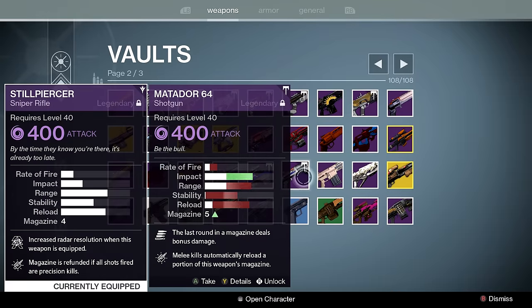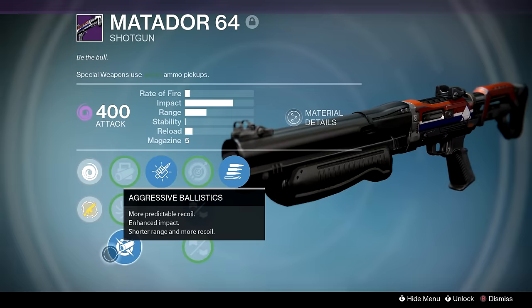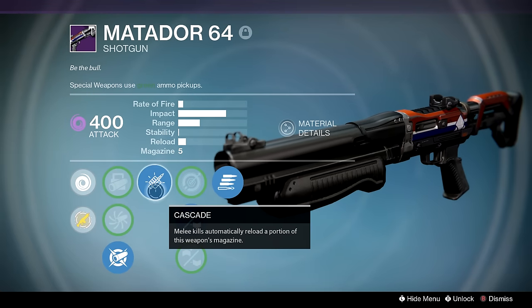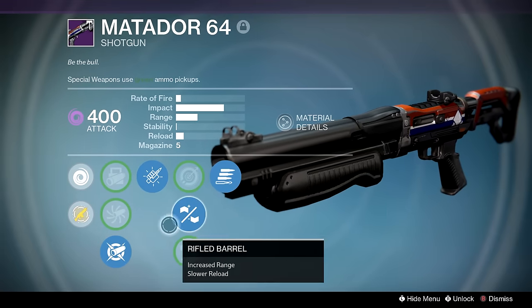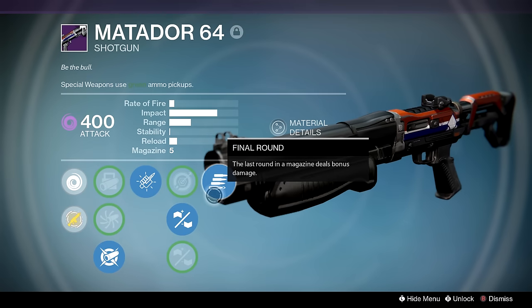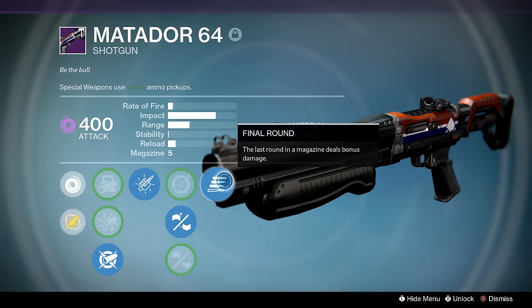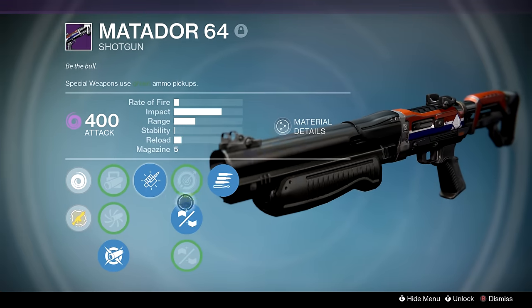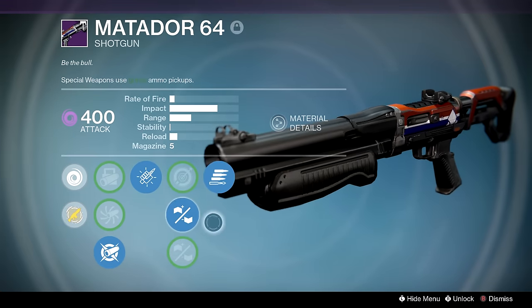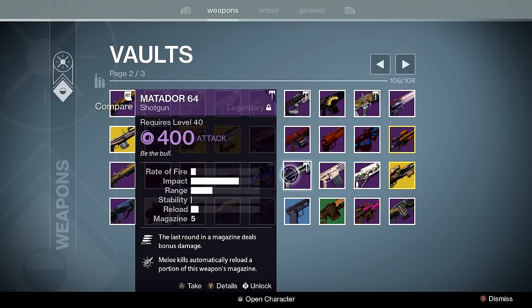Matador 64 — the best current-year shotgun I've got to date. I actually did get one better today, but not a Matador — I got a Last Ditch. Aggressive Ballistics, Rifle Barrel, Final Round, and Cascade. If you're a Stormcaller in Trials you can be an absolute menace with this shotgun: run Aggressive Ballistics and Rifle Barrel, dump down to the final round wasting four bullets, pick up special ammo crates, and you have a shotgun with 33% more damage. You shoot from a stupid distance, melee from a stupid distance, then it auto-reloads one bullet making your Final Round infinite. It's pretty broken, and Final Round is great for dealing with supers. Even if I get a better Matador I might not replace it.